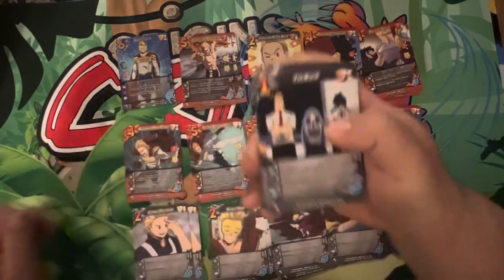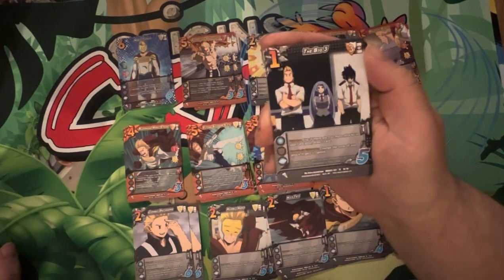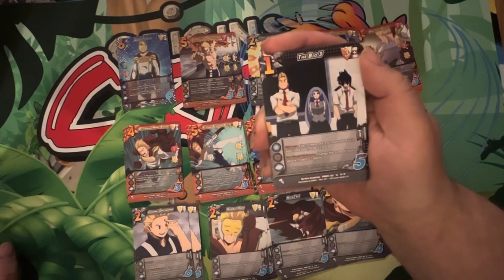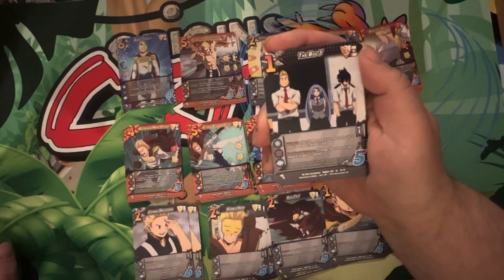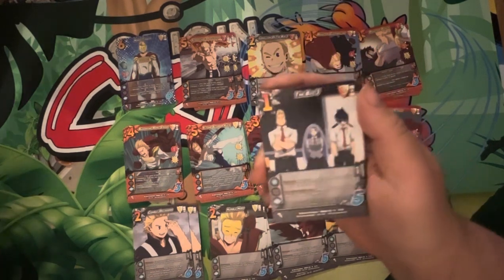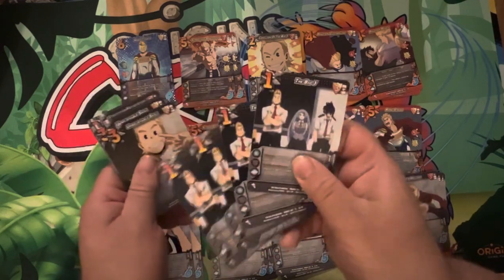The Big Three. It's a one diff. Three mid block. Enhance flip: if there are three or more attacks in your card pool, draw one card. Deadlock: change the zone of this attack — it gets plus one speed. Not bad. Not insane, but a decent card. Four copies.